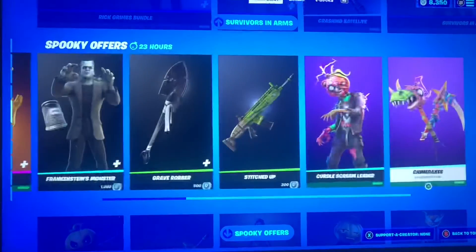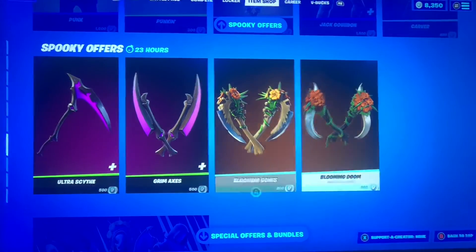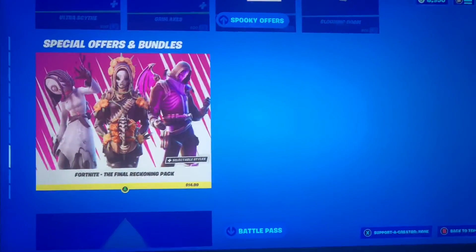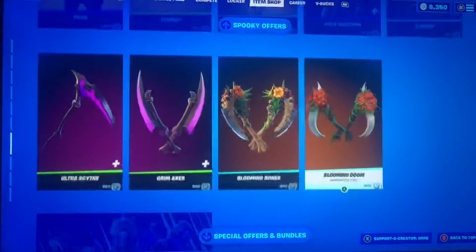This Halloween stuff stayed, the Pumpkin Crew stayed. And now all we have left is these four pickaxes — all the emotes and that whole row is gone now. They have the Final Reckoning pack still here and all the regular stuff on the bottom.